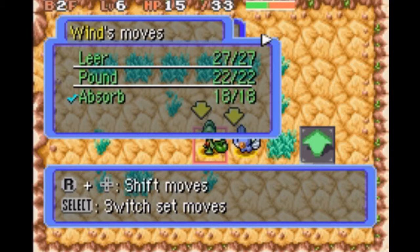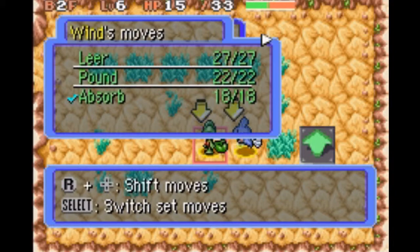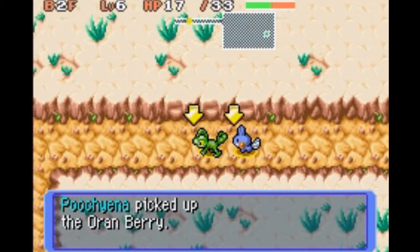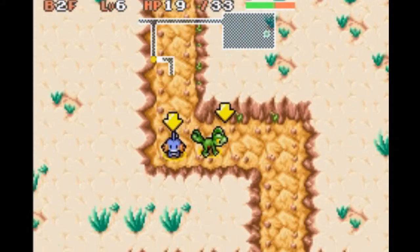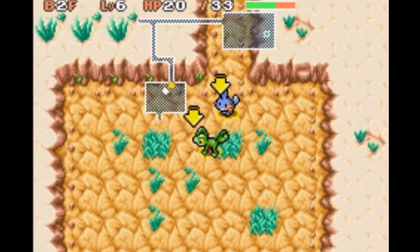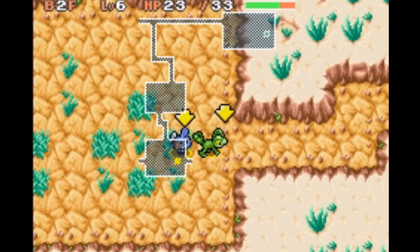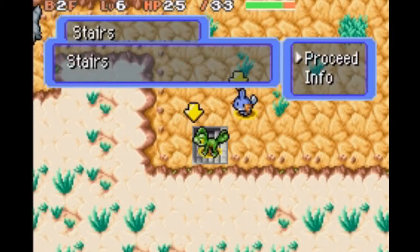I was just trying to figure out what I had the select button set to on my controller. So now we have Absorb set as our move to use — we'll use that attack by pressing R. As you can see, our stats are loaded. You can fix that by stepping on those status boxes like there was in the first room, but I forgot to step on it.